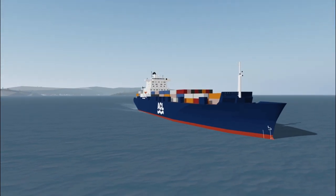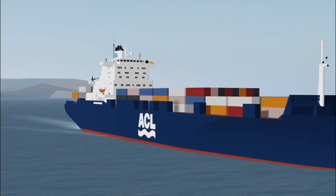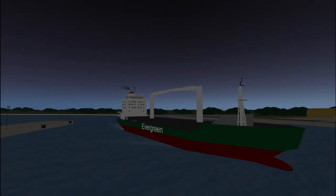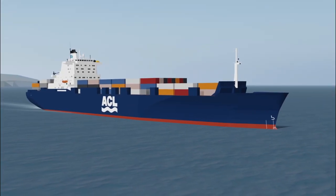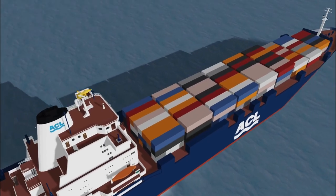Cargo V2 was a planned cargo system that was going to be added in Update 38. The system would have made it so that there were 3 different tiers of ships. For example, the Light Container Ship would have been Tier 1, the Alabama would have been Tier 2, and the G2 would have been Tier 3.